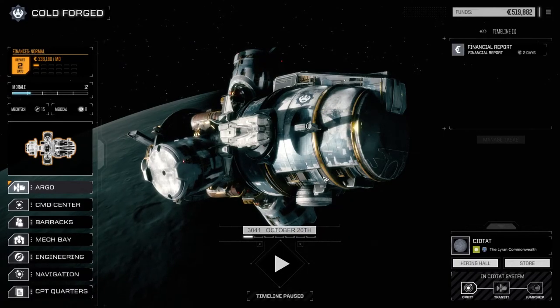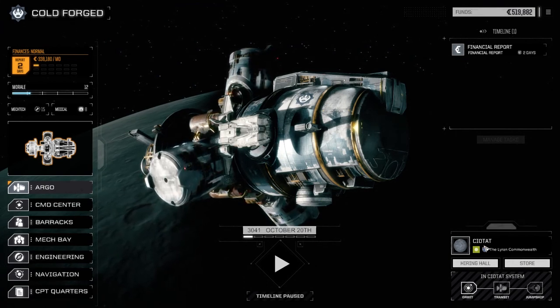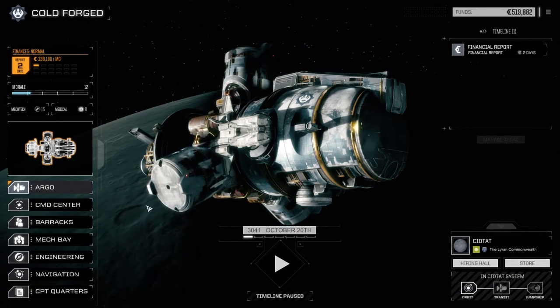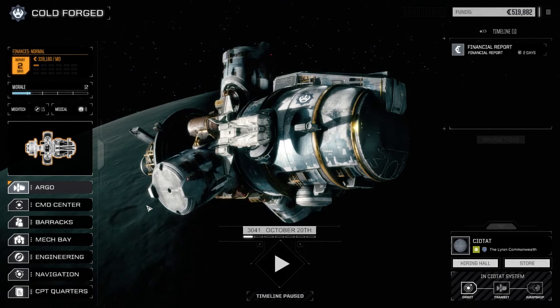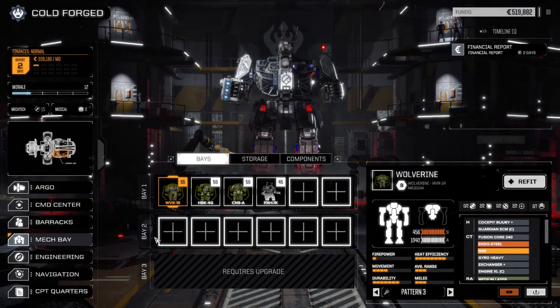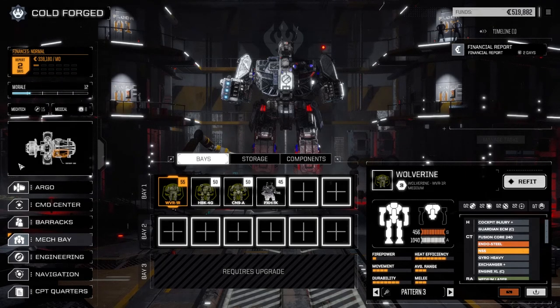Hey everybody, welcome back to another episode of Rogue Tech Cold Forged. We've moved planets to Siotat. I've basically rebuilt the entire lance, so we're going to go to the mech bay. I pulled out all the lighter mechs to bring our costs down - costs were pretty expensive and we were having a hard time balancing both lances. I kept all the pilots, but right now I want the main lance functioning. We're having a hard time with some half-clan missions.